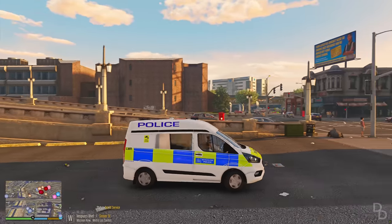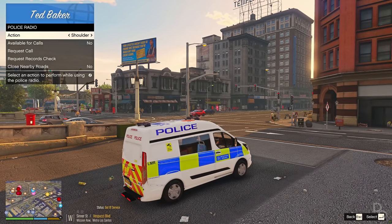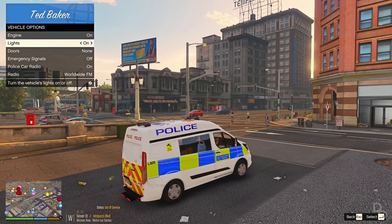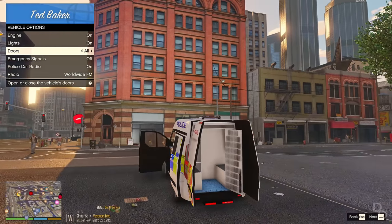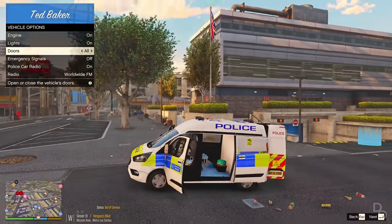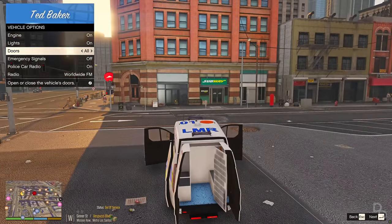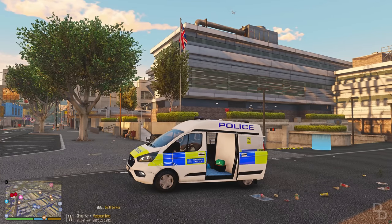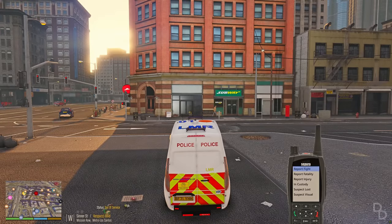I want to show you the doors before we head out. Going to the menu — vehicle doors — open them all. Very nice and proper. So suspects actually sit in the back, and there's even room for police officers to sit in the back to keep an eye on them. The side door opens as well — that is spectacular. So if we're at an incident we can access equipment easily.